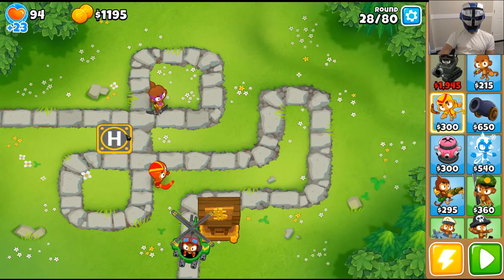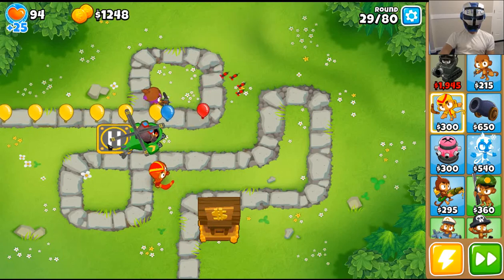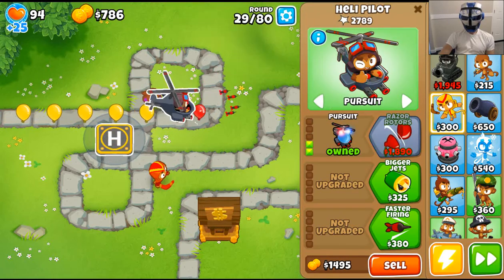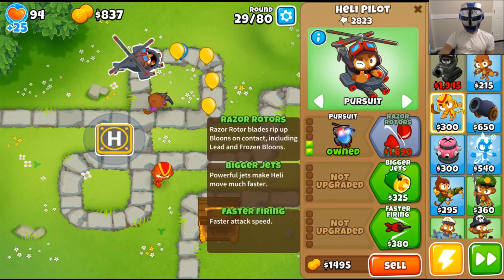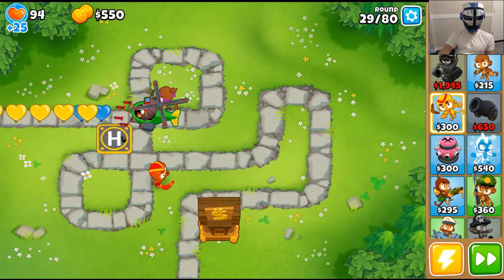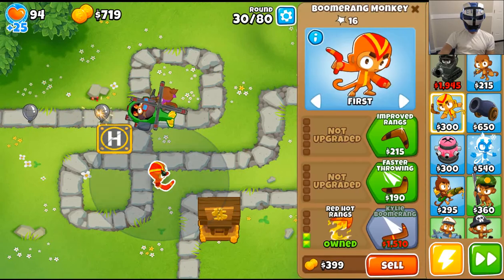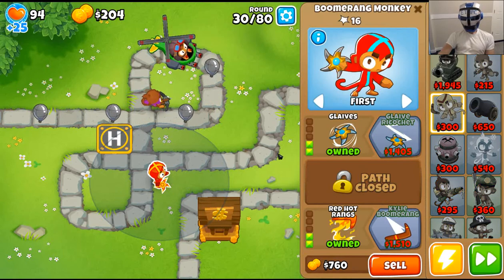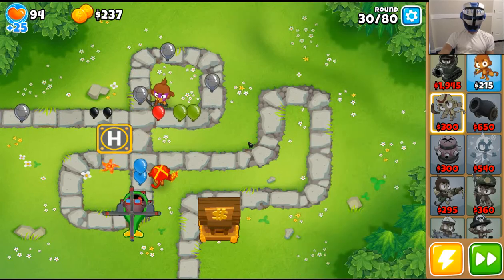I should have known the lead balloons were coming at round 28 and I just wasn't ready for them — that was a bad move, but we managed to handle it. I'm going to get pursuit. Razor rotors can rip up lead, yes they can, so I'm going to do that and IFR so we can take out lead and camo. Here comes the lead.